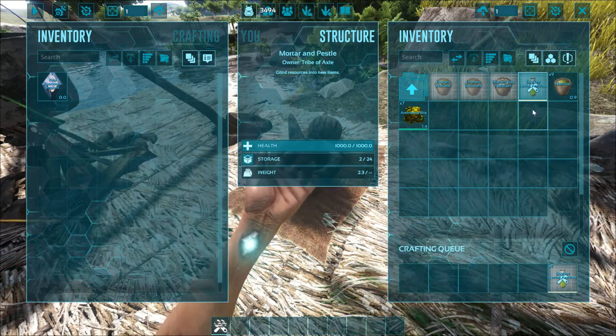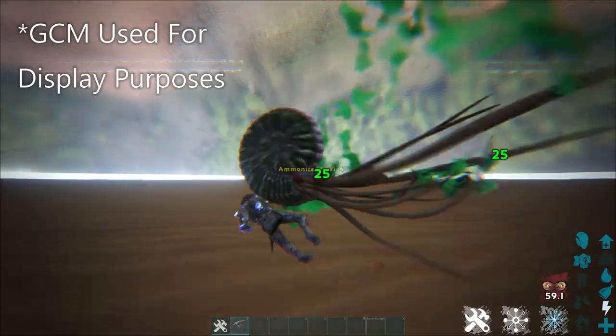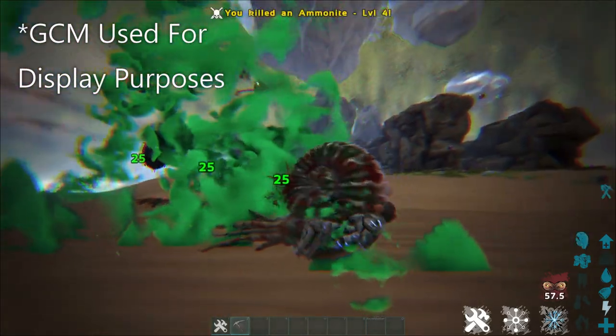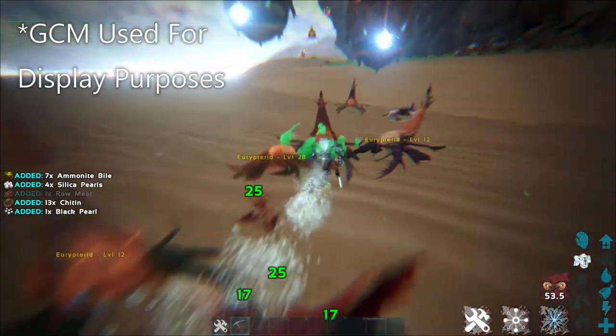Extreme caution must be taken when attacking Ammonite, as the aggro range of the effects can cause mass swarming and a swift death for your player, and potentially your tame. This rage effect will last 60 seconds, but it'll probably feel much longer in the game itself.